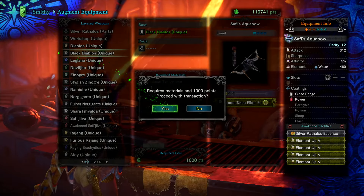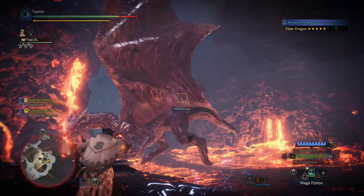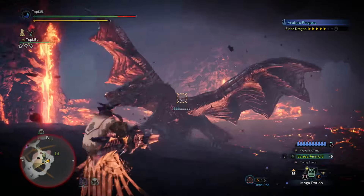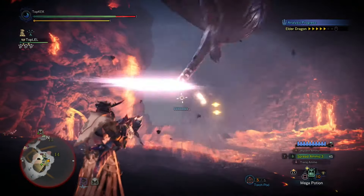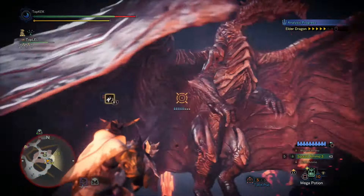Now this can be a very time-consuming task considering how the Guiding Lands works. The Guiding Lands works by spawning certain monsters when you reach a certain level on a particular biome. For example, you won't spawn a Black Veil Valhazak as a tempered monster unless the rotten region is at level 7. This can be especially time-consuming if you have to level every single biome to level 7 as a single player.